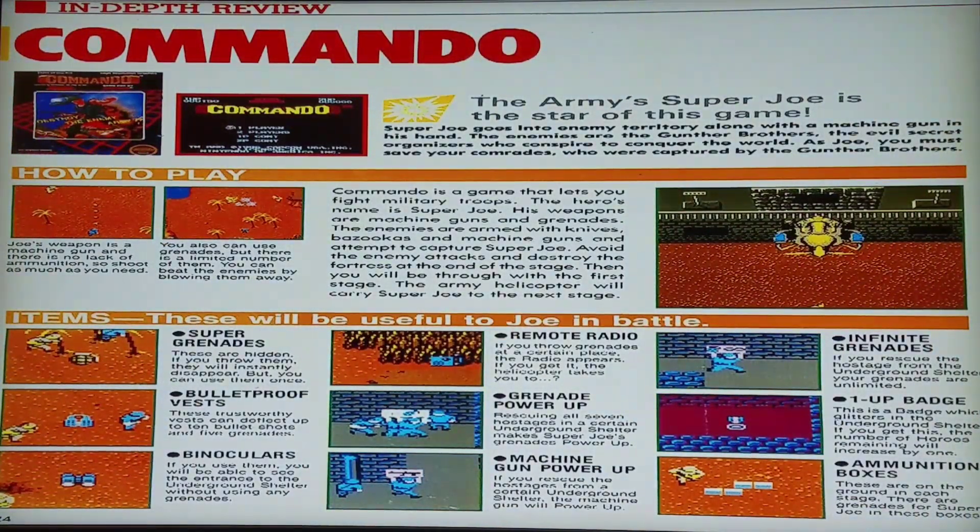It tells me about the items in the game, how to get infinity grenades, etc. So it'd be kind of cool doing a tip or strategy guide on here and being able to pull up some of those things that used to be in counselor corners.